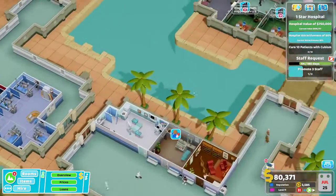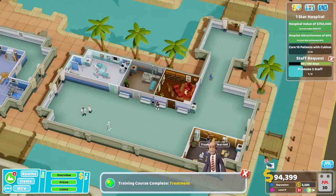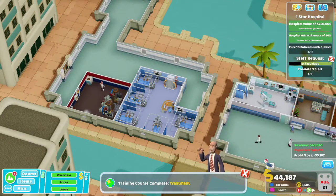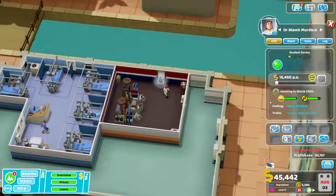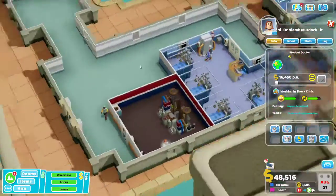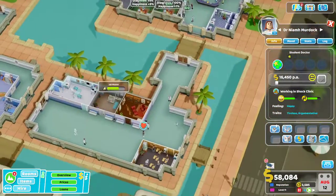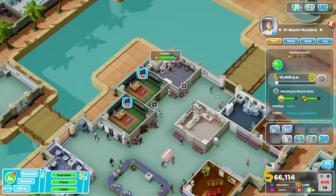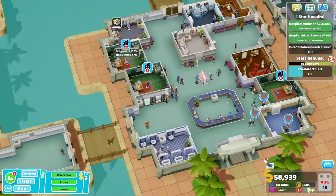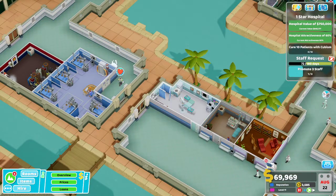Since we have the money, I'm going to do some upgrades. There's no nurse here but there's a line, so I'm going to pick him up and throw him in just like that. I kept this area open so I could put in a staff room or toilet if needed. This person's treated — I think it's time we upgrade these as well. 20 grand down.